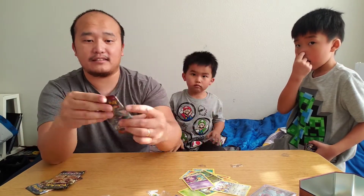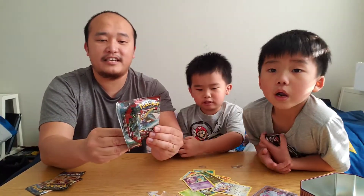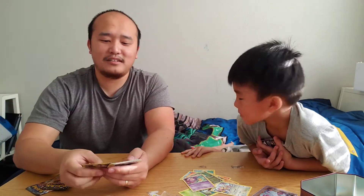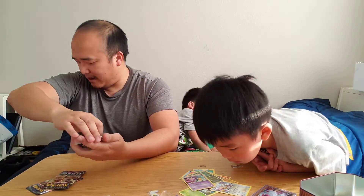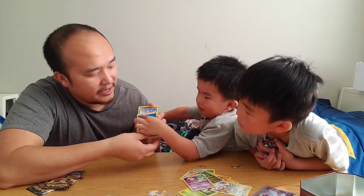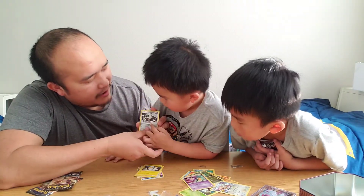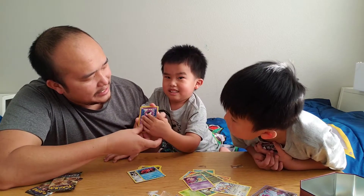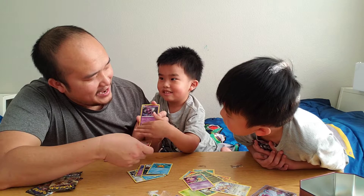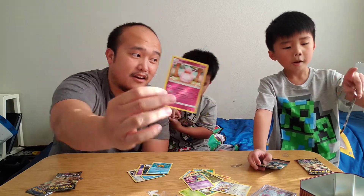Alright, let's go for Crimson Invasion next. Let's see what JJ gets — green. Water Energy, Remoraid, Mawile, Emolga, Aaron, Corsola, Gastly, Houndoom, Staryu, Wigglytuff, and Mr. Mime. This is a pretty nice Wigglytuff, guys — I love the art. Crimson Invasion.